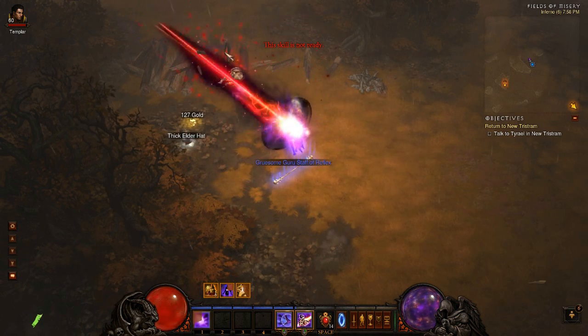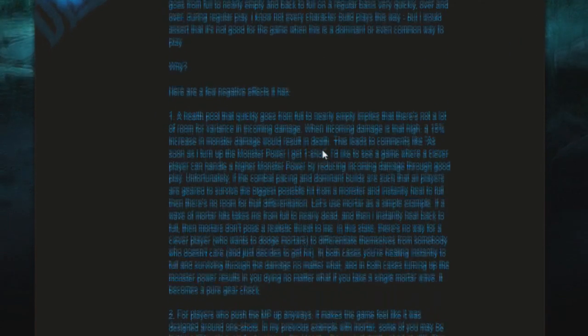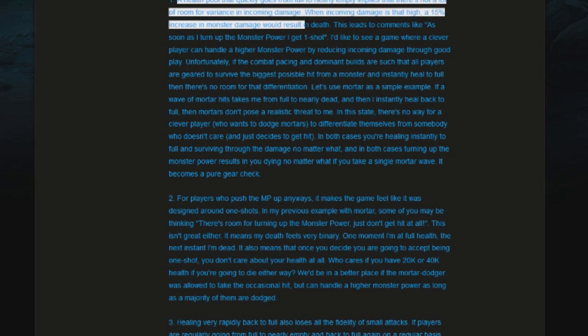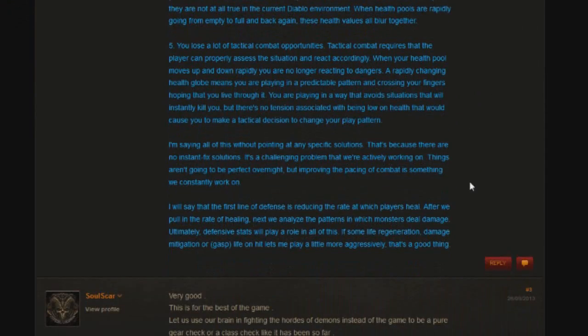Wyatt Cheng recently made a post on the Diablo forums talking about why this is a problem — I'll link to that in the description. The short of it is that a health pool that quickly goes from near empty to full means there's not a lot of room for variance in incoming damage. They can't tune things up too much or you'll get one shot, and if they tune things down too much you'll never be in any sort of danger.